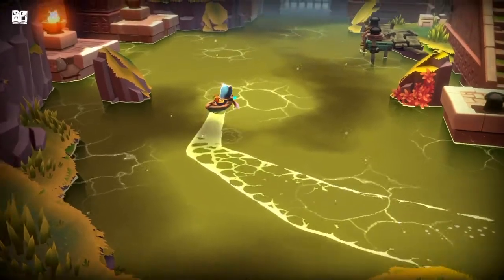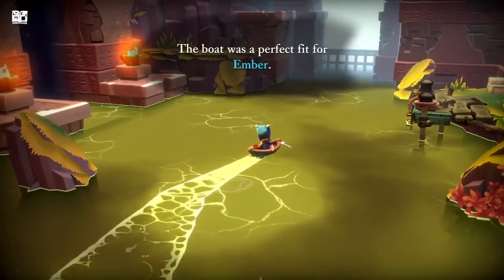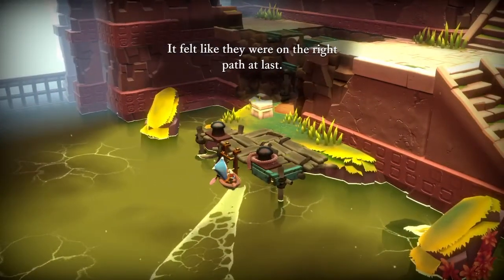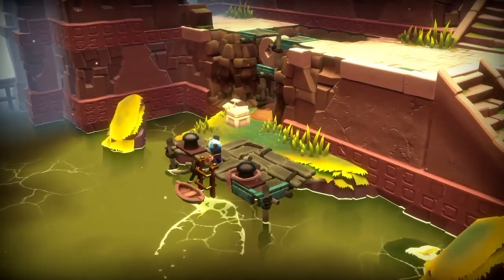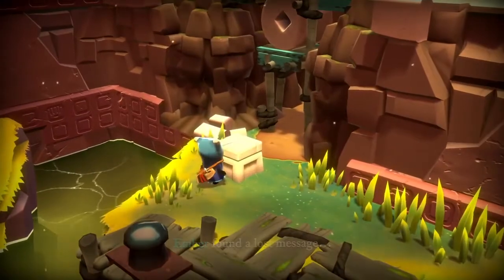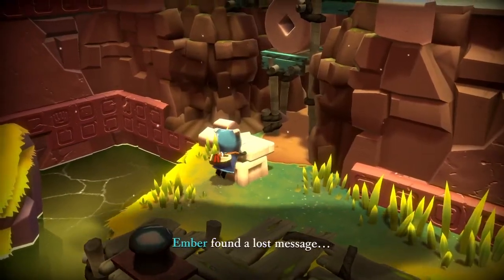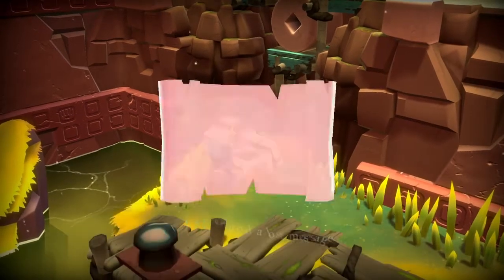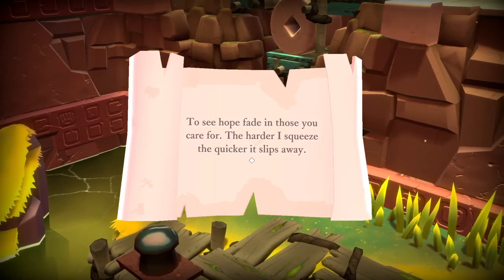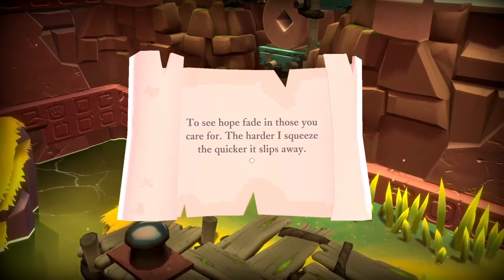The boat was a perfect fit for Embo. It felt like they were on the right path at last. Embo found a lost message: 'The sea hope fade in those you care for. The harder I squeeze, the quicker it slips away.'